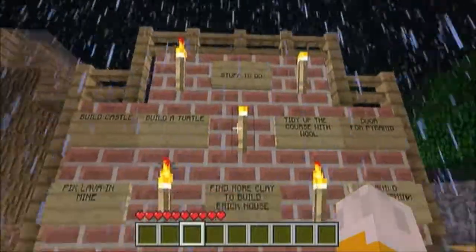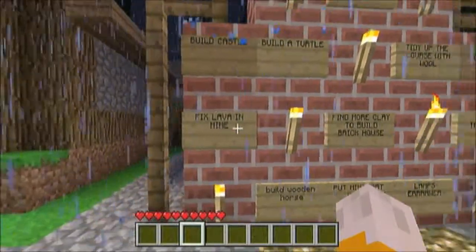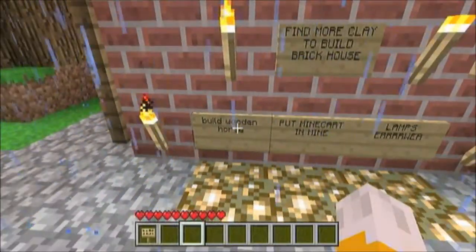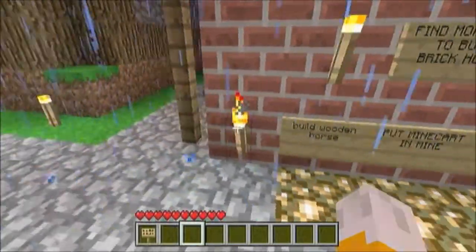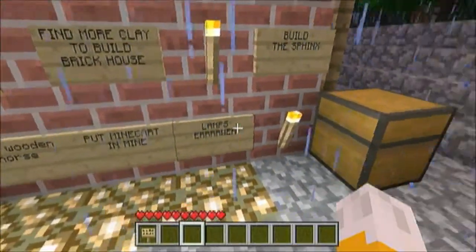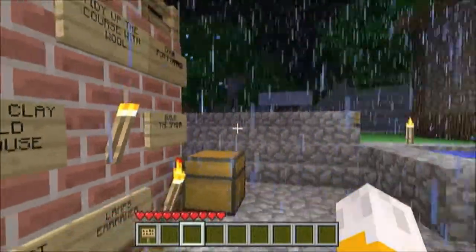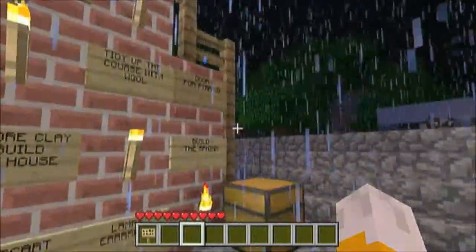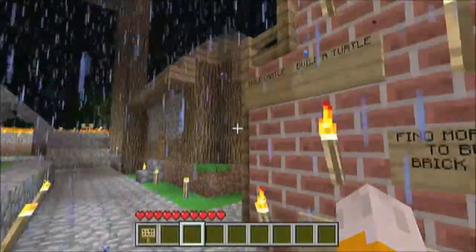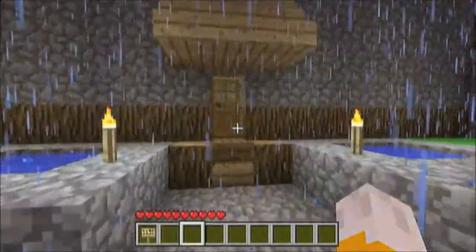Starting over here at our to-do list — stuff to do: build a castle, which we've nearly done, I'll show you that in a second. Fix lava in mine, which we've actually done. Build a wooden horse. Put a mine cart in the mine, which is straight ahead of us there — we've gone down to bedrock. Put lamps everywhere, lighting up all the lamps. Build a sphinx — as you can probably see out of the corner there, we have a pyramid, which I'll show you now. Put a door in the pyramid as well. Tidy the corset wall, which I've more or less done. That's our original house where we started.